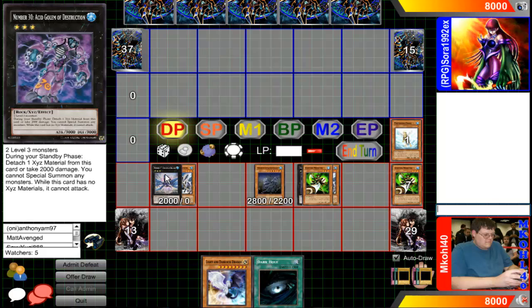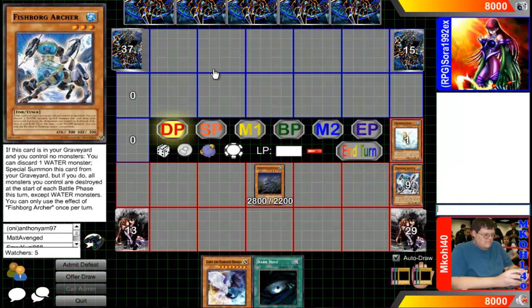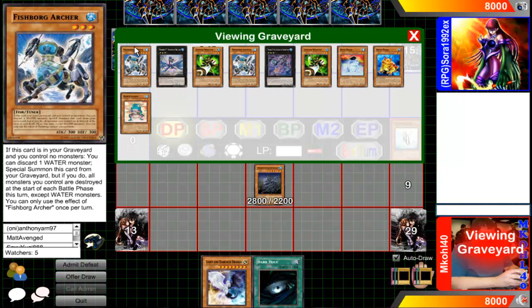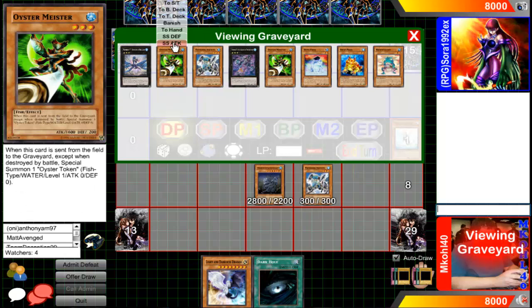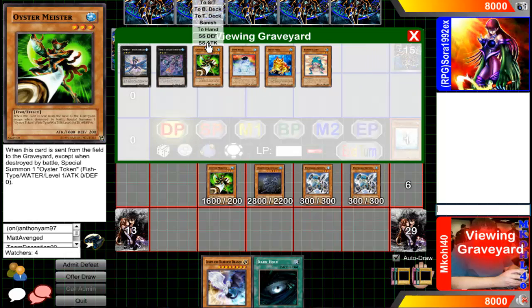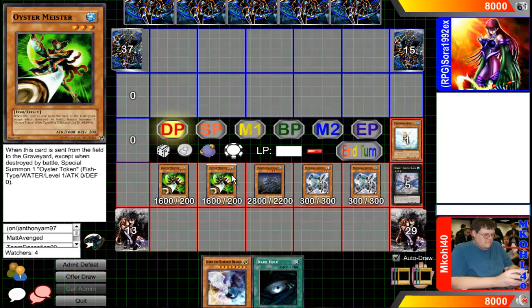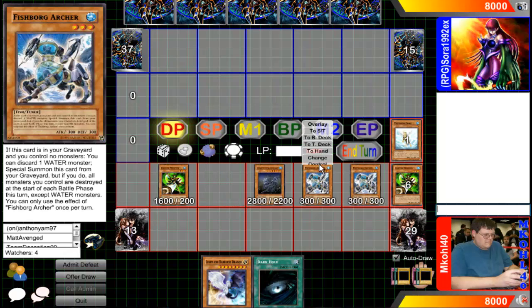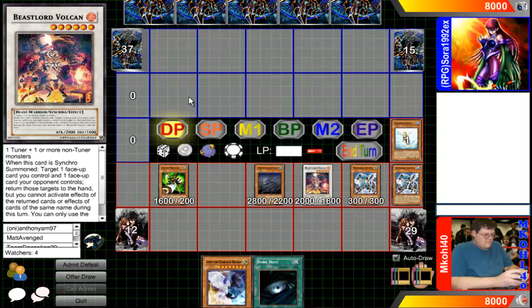Going back to the drawing board. You use Quilcant through discard, special summon. Quilcant doesn't special summon from the graveyard — just resetting everything back up for the combo. Remember, the first combo is pretty self-explanatory. Depending on what your opponent has on board at this point, you can synchro these guys together. You bring out Vulcan and then you get your token.